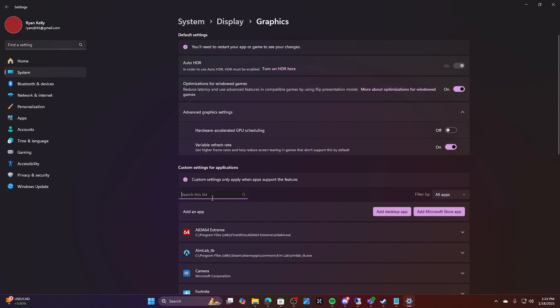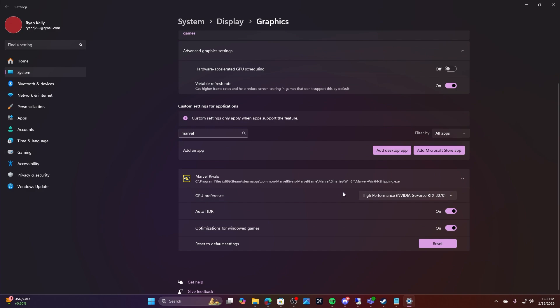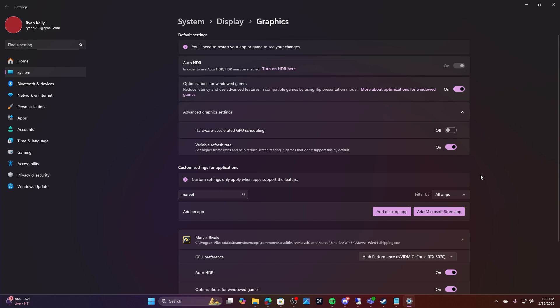Variable Refresh Rate you can leave on. Now the last thing is to find Marvel Rivals in this Graphics settings page — type Marvel Rivals in the search. This works with any game. Make sure the GPU preference is not on power saving. I like to manually select the graphics card itself rather than letting Windows decide, just to make sure it doesn't accidentally switch to the integrated processor's graphics. Select your dedicated GPU and make sure that toggle is on — and that is really it.